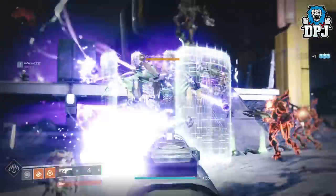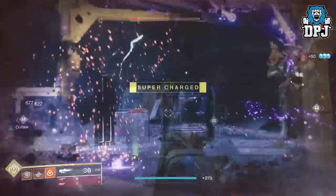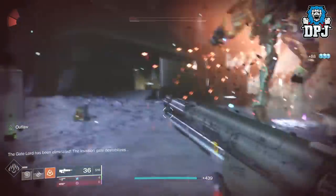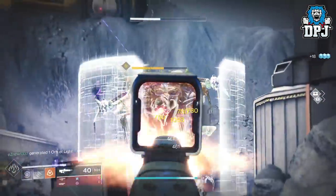Round 3 you do exactly the same — Gate Lord health, kill Hydras as they spawn in, then finish off the Gate Lord. Now if you do these quick enough — and time is very important — a 4th round will happen where a gigantic Hydra will spawn in called the Overlord.